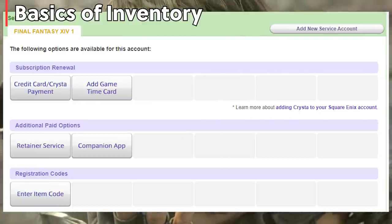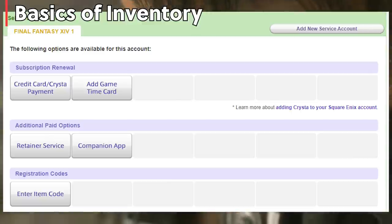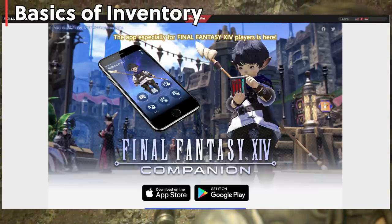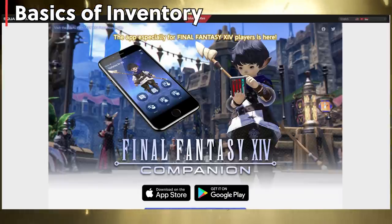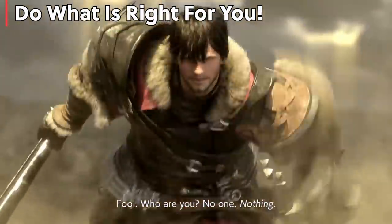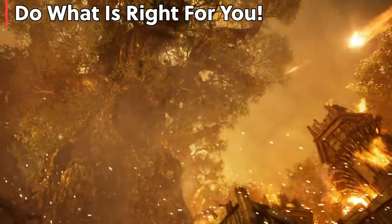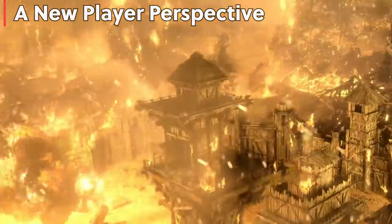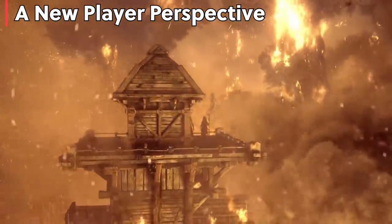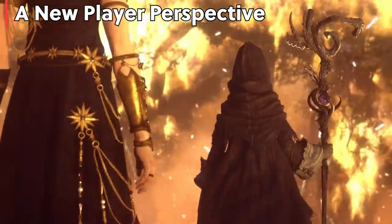For brand new players, you can purchase more retainers — they cost about $2 a month each, up to 9 retainers. You can also purchase the companion app for $5 a month, which gives you another retainer for a total of 10. I personally have 9 retainers because I do endgame crafting and play every single day. I'm not saying you need to purchase retainers, but if you need more storage or want to get into crafting and gathering, more retainers might be right for you.